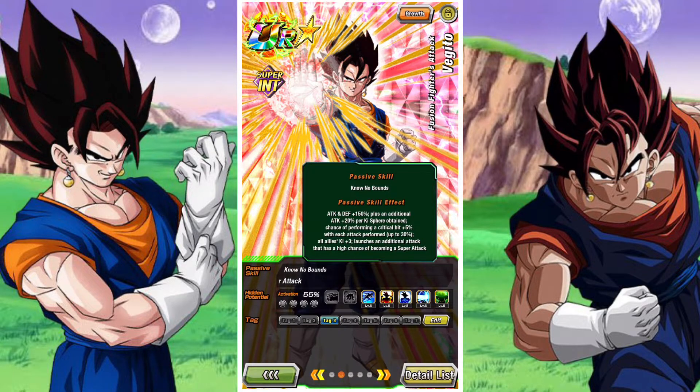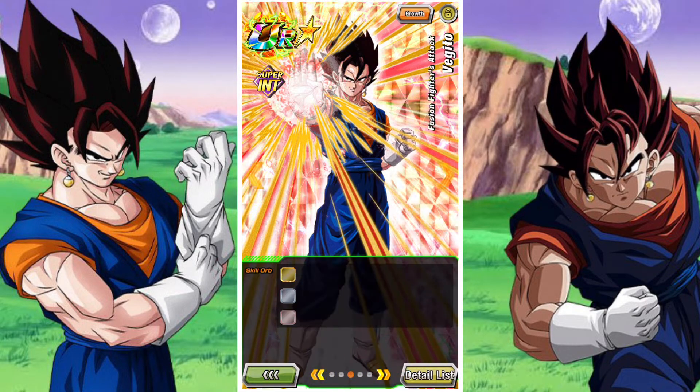As the unit, you kind of want to sit in the first slot if possible, and then the second slot if you can't, because you want that benefit for all his allies. He has attack and defense plus 150%, plus an additional attack of 20% per Ki sphere obtained. He has a chance of performing a critical hit, plus 5% with each attack performed up to 30%. He gives all allies Ki plus 3 and launches an additional attack that has a high chance of becoming a super attack.